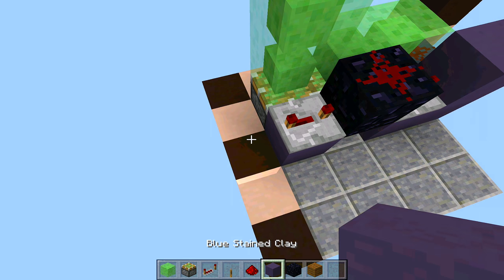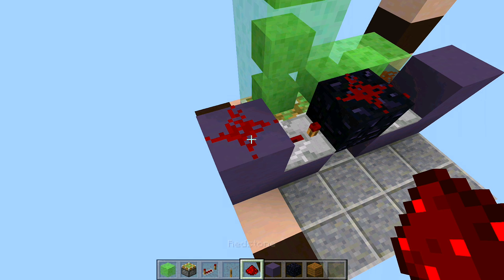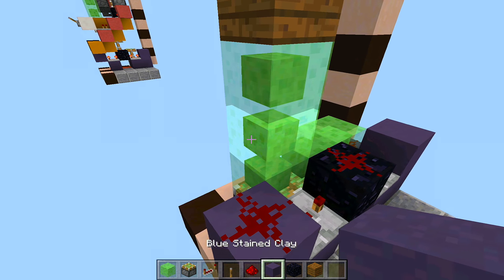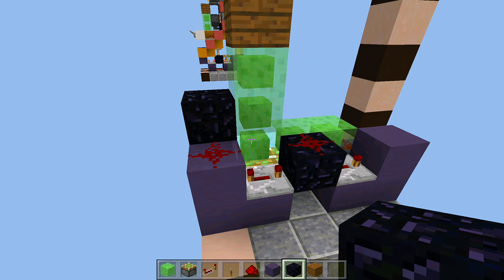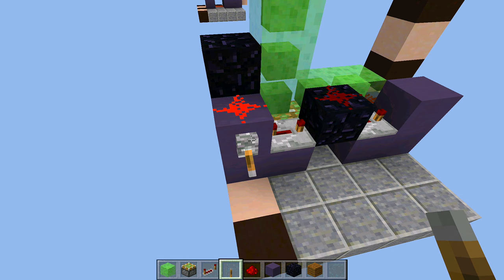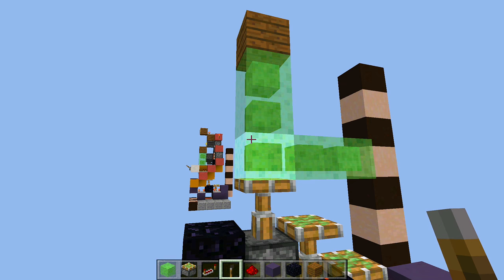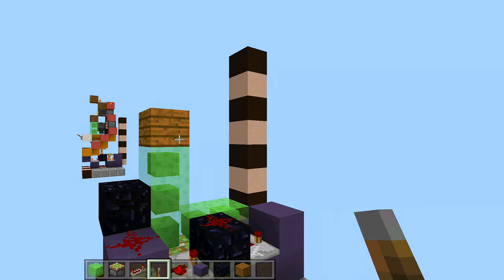Place two blocks behind that repeater, place a piece of redstone on top of that block, then an obsidian block next to the middle slime block. That is your whole up and down function. If we place a lever right here and flip it down it will go all the way up, and when we flip it up it should retract all the way back down.